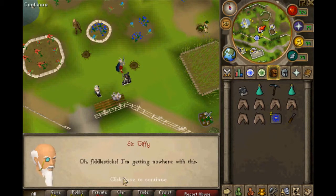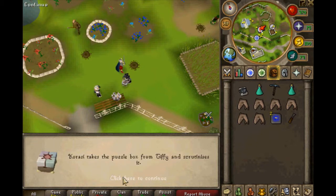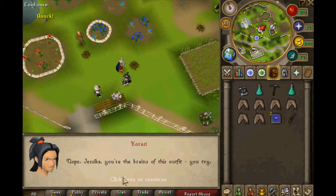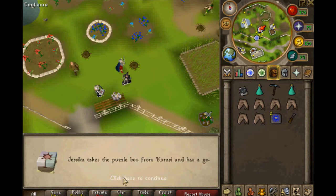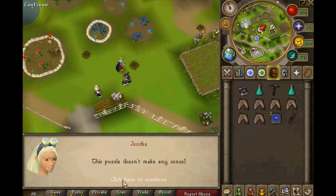Oh, this looks like I'm getting nowhere with this. Maybe I can know. Crossy takes a watch and scrutinizes it. Nope, Jessica, you're the brains of this outfit. You try. What? Come on, I should be the one who should open it. How's it go? This puzzle doesn't make any sense.